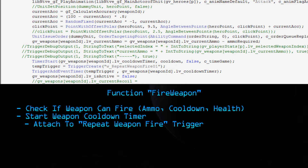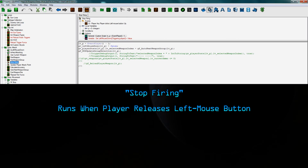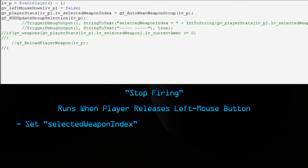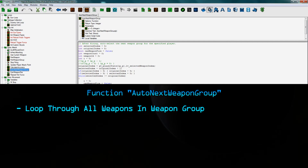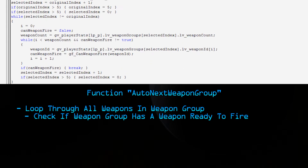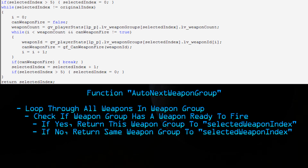These triggers will fire the weapons perfectly fine, but we're only halfway done. We still need the weapons to automatically switch when we stop firing. We already have a trigger for that called Stop Firing. The weapon group that's fired is determined by a variable called SelectWeaponIndex. Every time a player releases the left mouse button, the selected weapon index will be set to the result of a function called AutoNextWeaponGroup. This function loops through the player's weapon groups to see if there's a weapon ready to fire, checked in order — just like in the MechWarrior games — so the next available weapon group is selected. If there are no available weapons to fire, nothing changes. And that's it — the functionality is done.